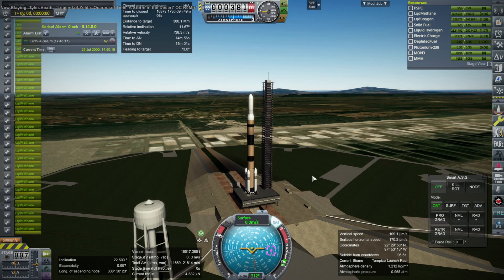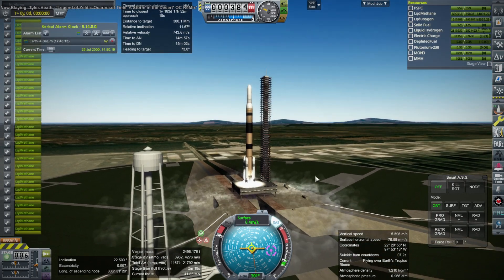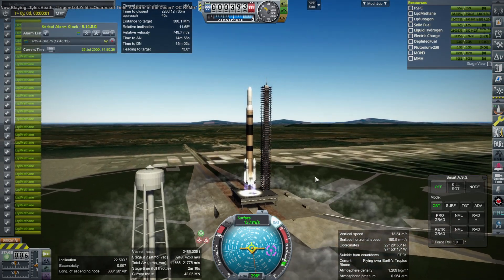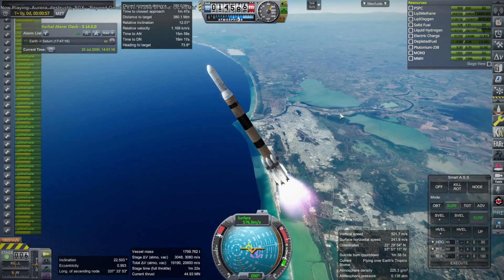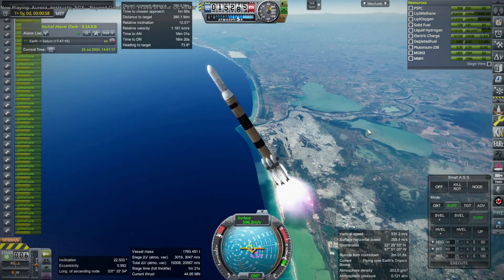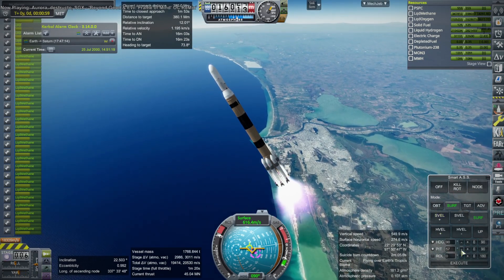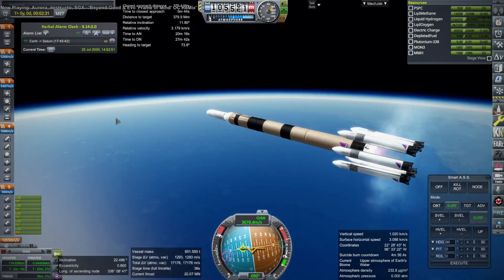Hello everyone and welcome back to Realism Overhaul Sandbox in Kerbal Space Program 1.12. I decided that Enceladus, the moon of Saturn, would be the best place to get resources from in order to refuel vessels that will travel around the solar system. But I wasn't entirely sure that KSP agreed with me, so here I am launching a resource satellite to figure that out on my Kasei rocket.